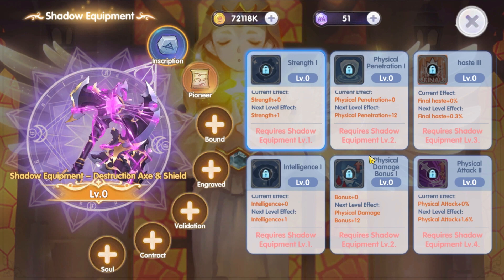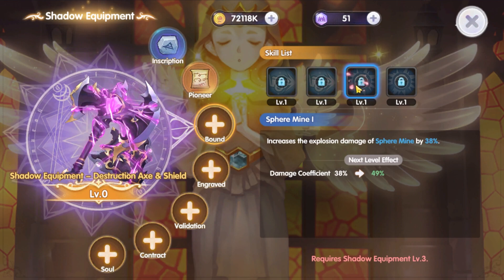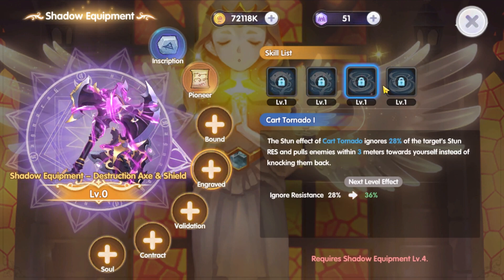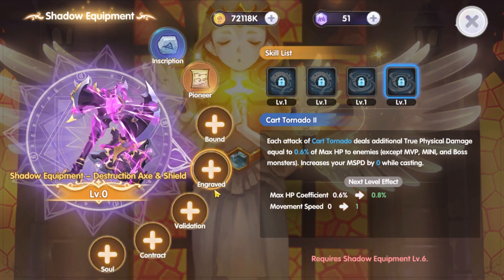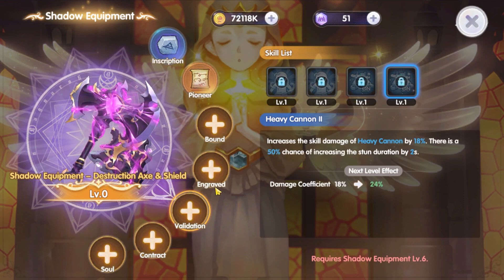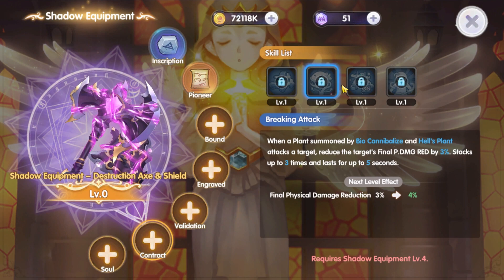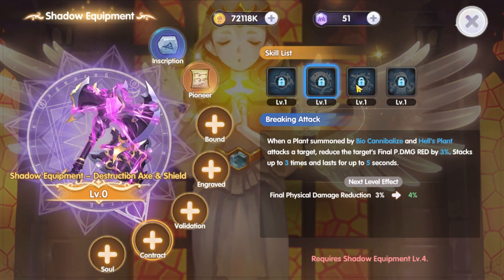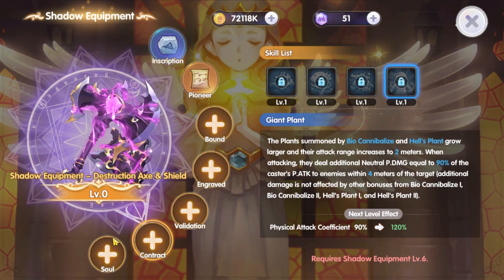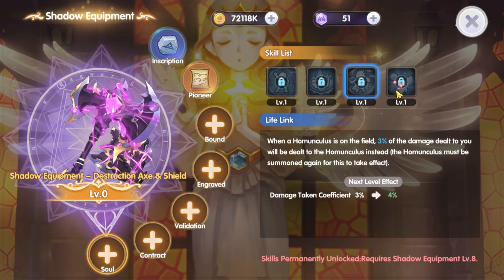Moving on to the 100x with shield shadow equipment — similar to the 200x, it also has STR, INT, physical penetration, and haste, indicating it is also a haste penetration build. On Bound we have Card Revolution, which increases skill damage, and Sphere Mine, which increases skill explosion damage. On Engrave we have Bio Cannibalize, which increases summon plant damage, and Card Tornado, which increases skill stun resist and gives additional true damage. On Validation we have Hell Plant, which increases Hell Plant damage, and Heavy Cannon, which also increases skill damage. On Contract we have Loading Capacity Upgrade — increases loading capacity for Card Cannon and Heavy Cannon; Breaking Attack — Bio Cannibalize and Hell Plant attack reduce target physical damage reduction; Furious Shooting — Heavy Cannon attack adds extra fire damage; and Giant Plant — increases Bio Cannibalize and Hell Plant attack range and adds extra neutral physical damage.